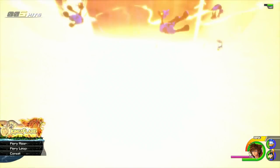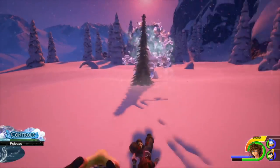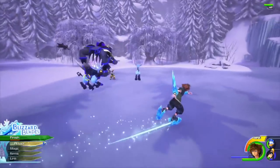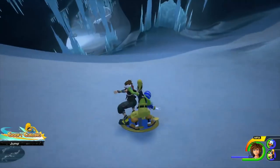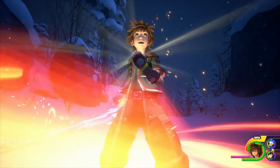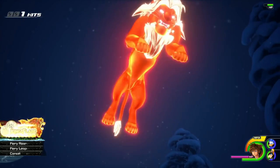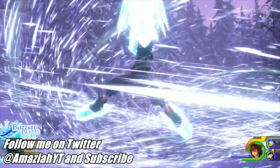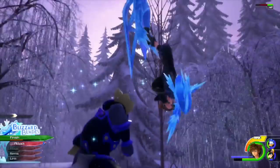Sora's keyblade in the Frozen world is essentially an ice keyblade — it has the same ice castle that Elsa creates on the keyblade design, so it's pretty much a keyblade of ice. With it being an ice keyblade, I wonder if that's what influenced this new form, where Sora can essentially use the abilities of the characters through the keyblade transformation.